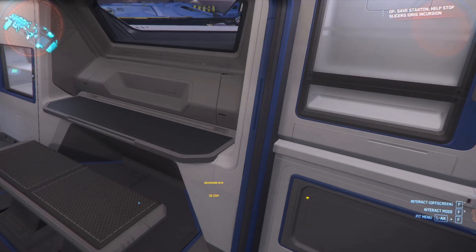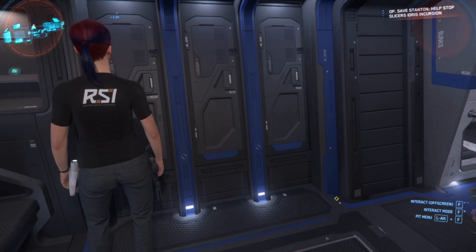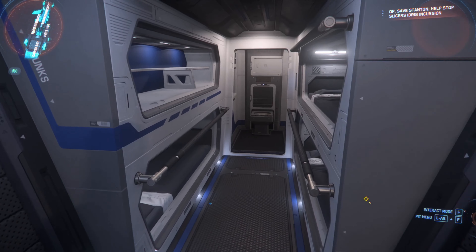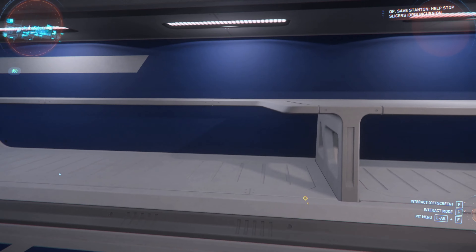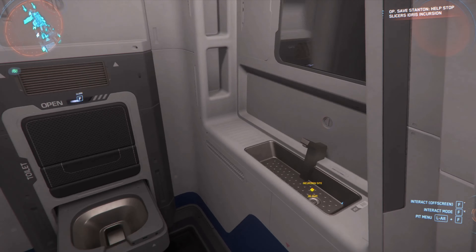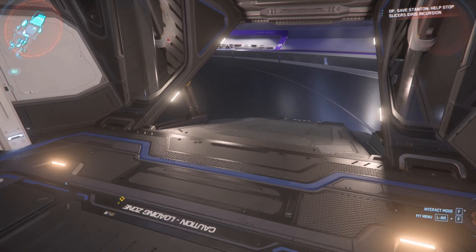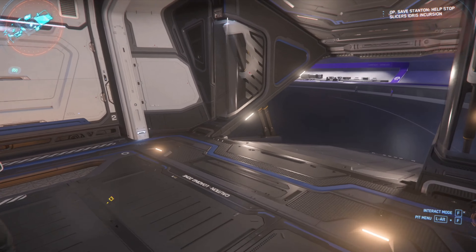Nice little living quarters here. Admittedly right now it's completely useless, but it will serve a purpose in Star Citizen someday. We got three lockers here that are actually usable and durable — they're the external storage in the vehicle, which is awesome. We tried them out last night. Four bunks, or three bunks with a rack for some storage. You got your shower-shitter-sink combo, little bathroom, and a little storage area for cargo running.